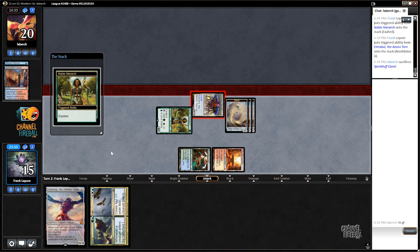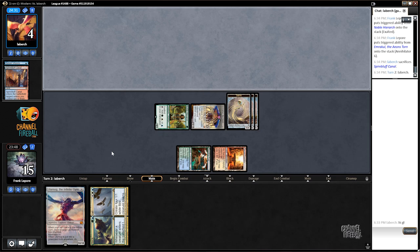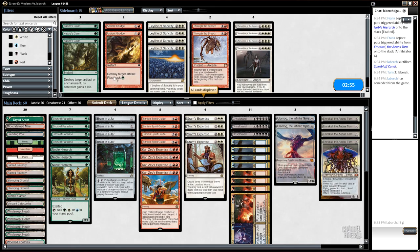Okie dokie, we're having a good time — everybody's having fun in Modern. And game! That was turn two. Why is this a real thing? I don't understand. Okay, that's the end. We'll see in game two. I don't even know what they saw — what I saw looks like Grixis. I mean, we see a Spire Bluff Canal and a Serum Visions.